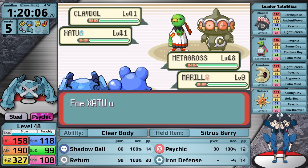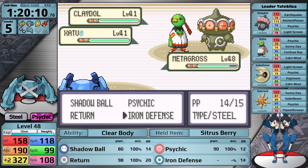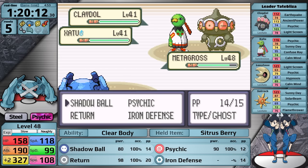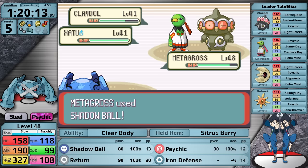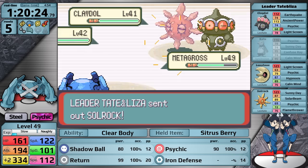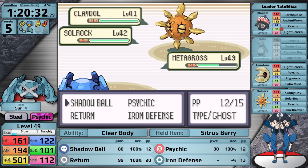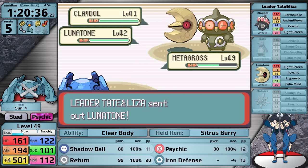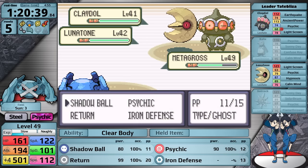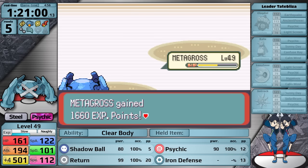The solution was immediately obvious to me: if I go to the Move Reminder and teach Iron Defense in place of Confusion, I can take less damage each turn from Earthquake, buying Metagross more time to finish off all their Pokemon. Because I'm setting up my Defense, I went with a Citrus Berry for this battle. Turn one I set up Iron Defense giving me plus two, taking about a sixth from Earthquake as a result, and then damage the Claydol so it won't use Earthquake next turn. By playing around the Hyper Potion this way, I knock out the Xatu, and when Solrock comes in — since it can't confuse me or put me to sleep — I set up one more turn of Iron Defense before knocking it out. From here I'm taking so little damage from Claydol that I can just focus on knocking out the Lunatone, and then slowly take the Claydol out as they spam Hyper Potions on it.